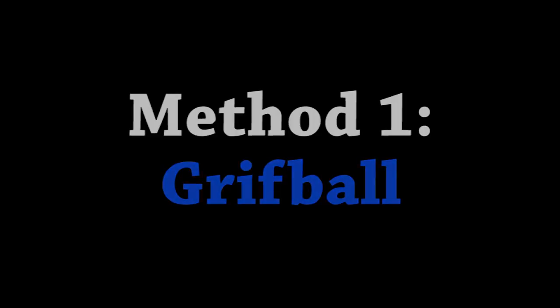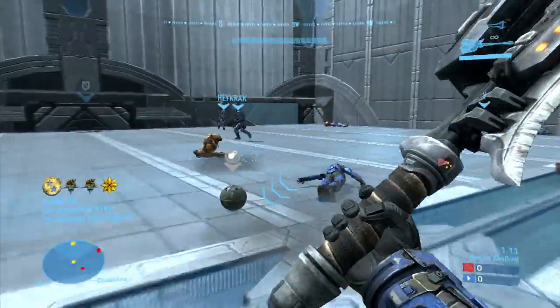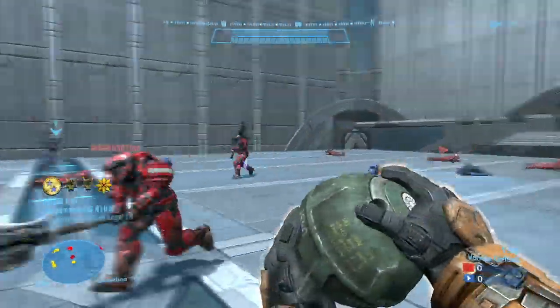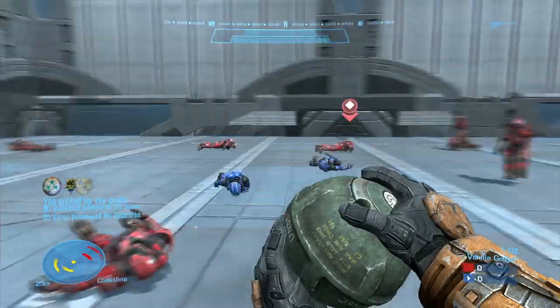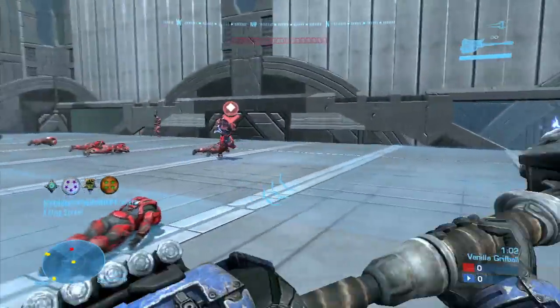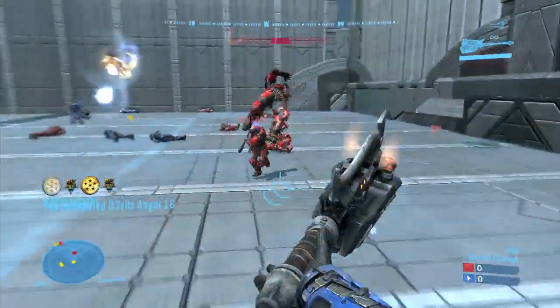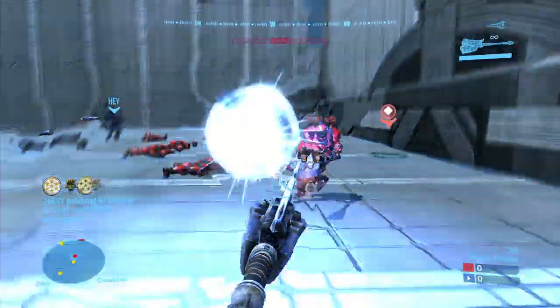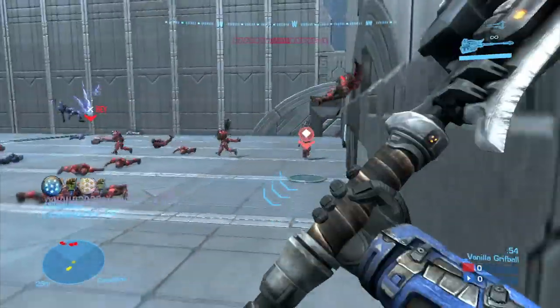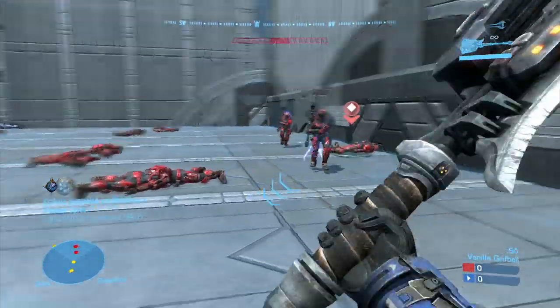Kicking it off with our first method: Griff Ball. This is by far the easiest and fastest method for getting multi-kills. In this game type, everyone has hammers and swords, no shields unless they're holding the bomb, and quick respawn times on a clearly visible respawn zone at their wall. This is a game I went into this afternoon to show you can rack up multi-kills very easily by just continuously killing them at their base.